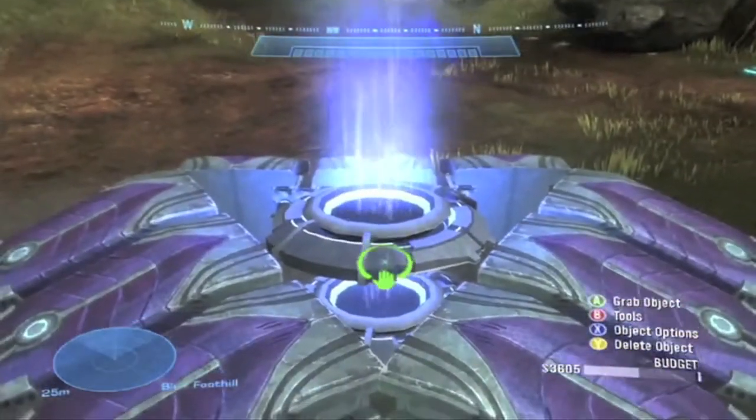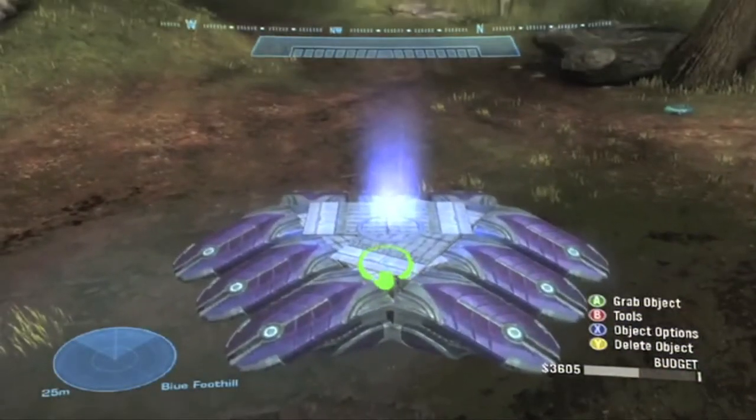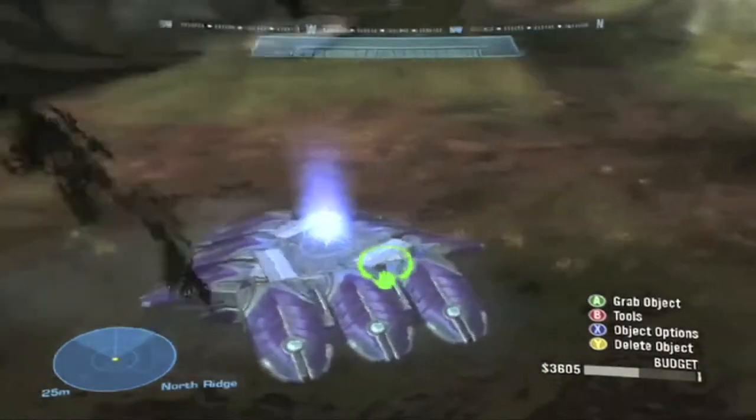Yeah, this time we are teaching you guys how to build Ridgeline Covenant Watchtowers, and these are some pretty simple designs — complex to make, but simple in terms of pieces.